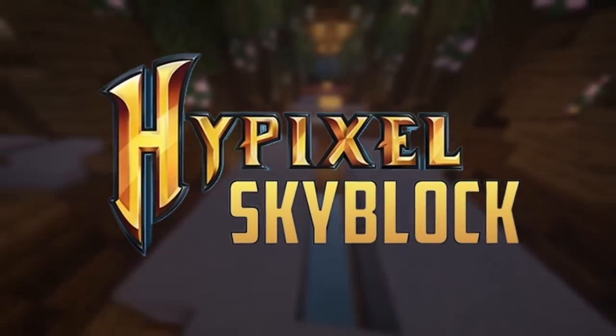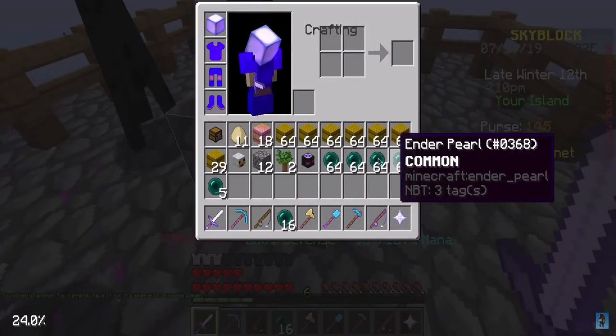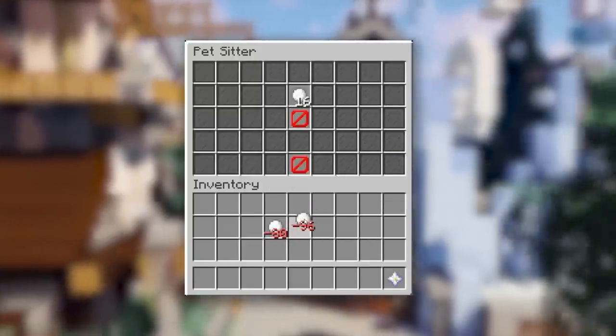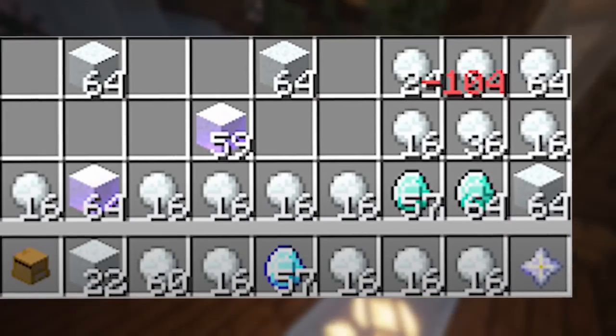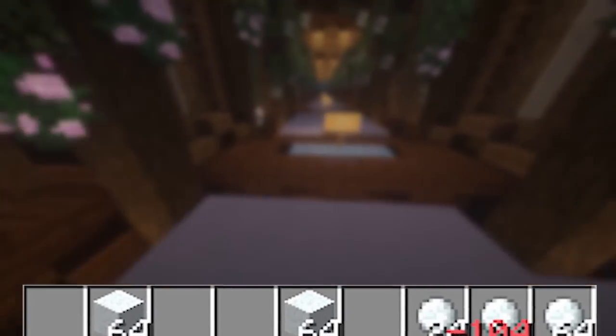In Hypixel Skyblock's early days, items that could normally only be stacked up to 16, such as enderpearls or snowballs, could be overstacked to 64, which is not possible in vanilla Minecraft. This caused the game to glitch out and you could combine these overstacked items in menus to create negative items. It automatically became negative after around 130 of these overstacked items were combined. This method was thought to be patched but was rediscovered in 2020 where Jeremy5161 was playing around. This method was shared but was swiftly patched as players found a way to dupe with it.